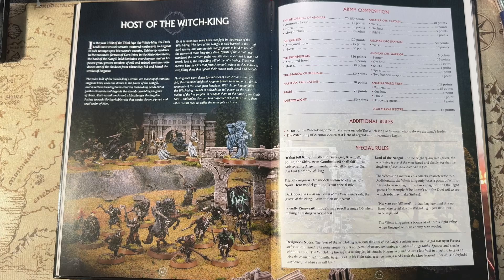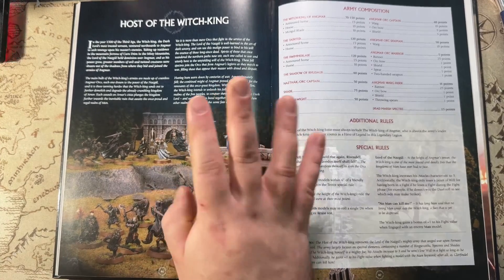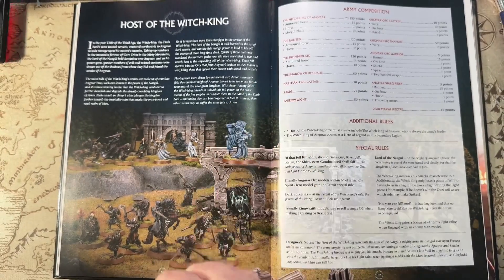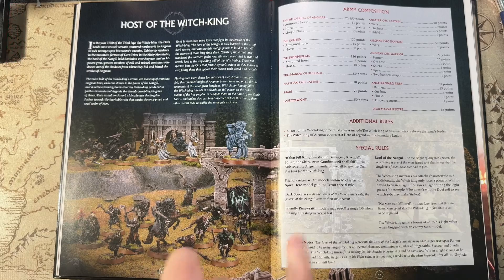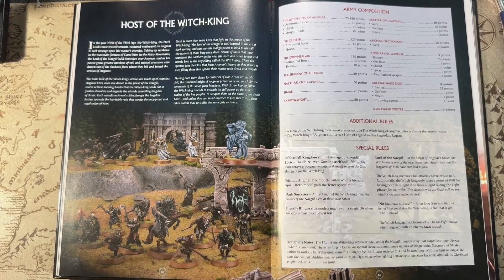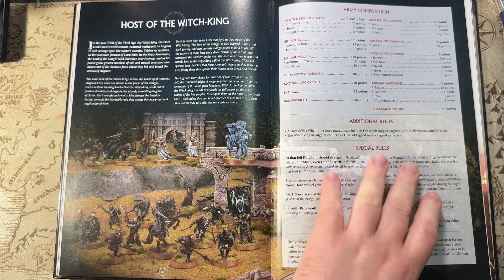No Man Can Kill Me: the Witch King gains a bonus of plus one to his fight value when engaged with an enemy Man model — so he goes from fight five to fight six against Men. When theorizing about this book, I was hoping that if there was a Legendary Legion for the Witch King, he'd have an amped-up profile, and he kind of does — but it's through special rules rather than the profile itself. So we have one rule that buffs Angmar Orcs (expanding the army bonus from three to six inches), one affecting all three Ringwraiths, and two that specifically buff the Witch King. He's going to be a beast in this list.